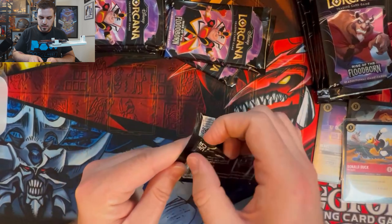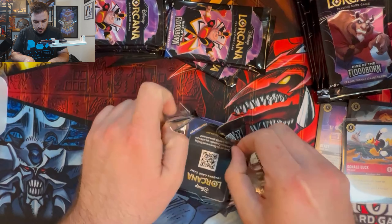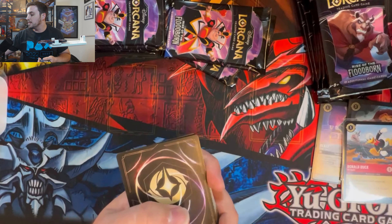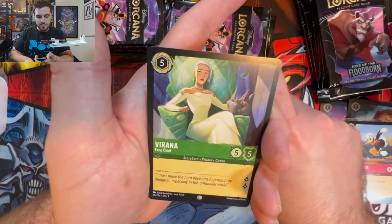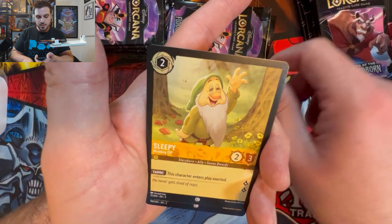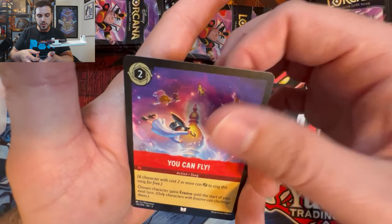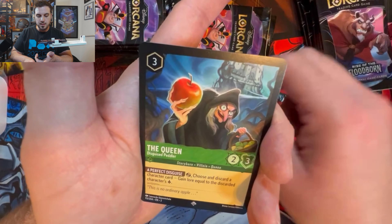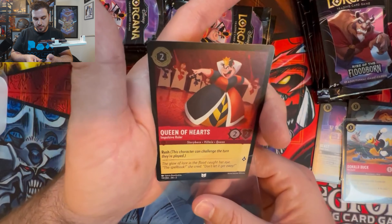Alright, got a nice little chunk of things open so far. I would really like some more enchanted action — I've definitely become addicted now that I've pulled three enchanted. We've got Jiminy Cricket, Juan, Brawn, Cruella De Vil, Sleepy, Magic Broom, Nick Wilde, You Can Fly, Pick a Fight, Merlin, The Queen, and Queen of Hearts Impulsive Ruler.